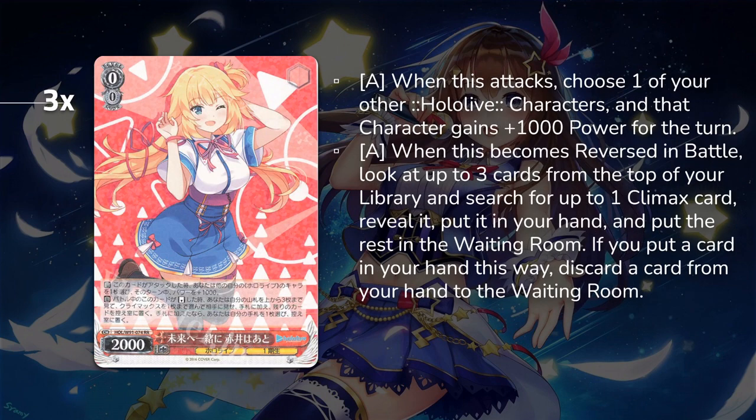Next we have the Hachima. When this attacks, you can power pump 1k, which helps if you have to swing this in with your Miko to try to pump over and get that reverse. And when this becomes reversed, top check three — if you have a Climax in those, you can add it to hand and ditch another card. This is your Climax assurance, making sure you can get those bars to your hand or get the standby in hand to cheat out your change target.